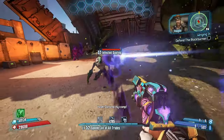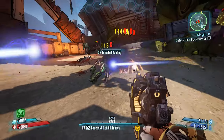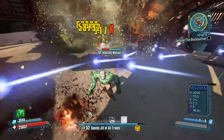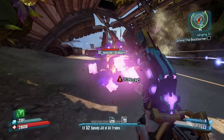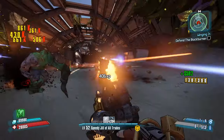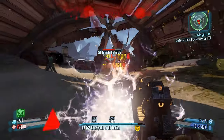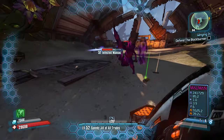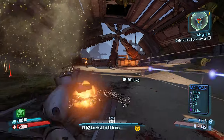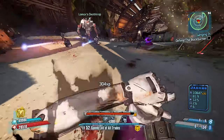I want to explain my approach on gearing in UVHM because it may be very different from some of yours. First, if an item takes a long time to get, I'd rather not farm it while leveling. Things like elemental Conference Calls, which are great on Gage, are not worth farming until you either hit max level or need them for Digistruct Peak because you will outlevel them. I tend to only farm things that are easier to obtain before hitting level 80. I'd rather spend less time farming an item with a better drop rate and get to level 80 faster.